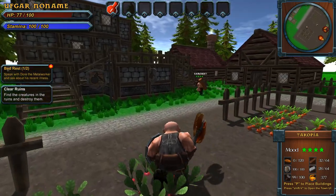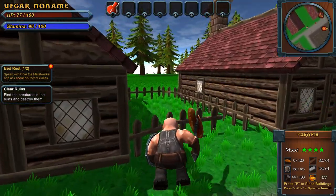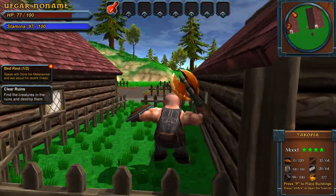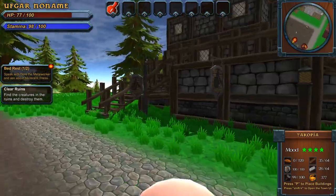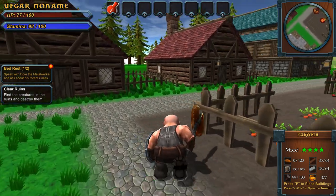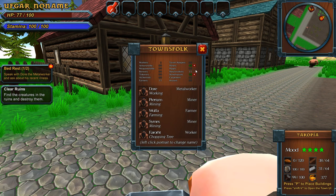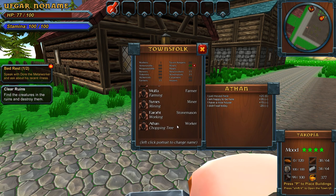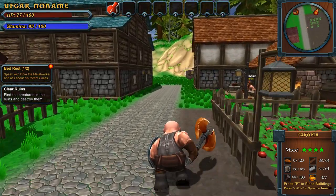The stonemason shop looks awesome! The well's back here — it brings water, I don't think it's totally necessary but it'll help. Now we've got the stonemason shop and we have to assign a worker to it. We need one worker always chopping trees and stuff, but now we have a stone mason.